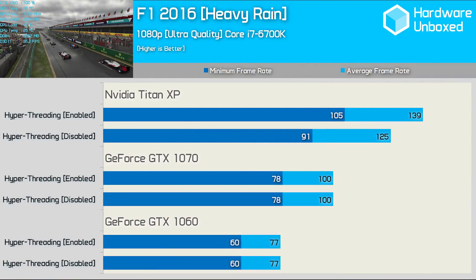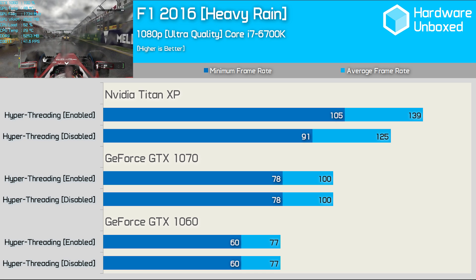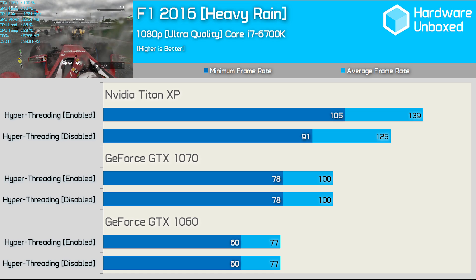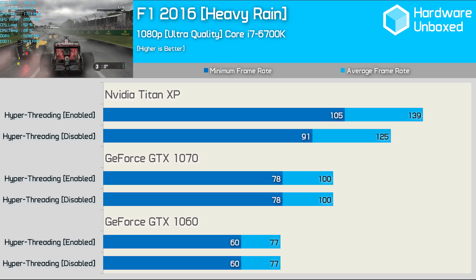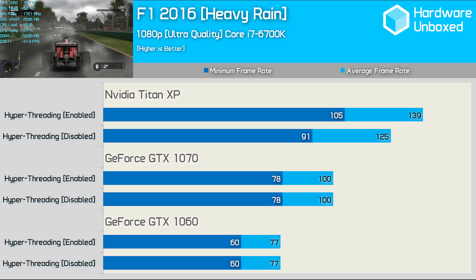First up, we have F1 2016, a racing simulator not really known for its heavy demand on the CPU. The built-in benchmark had our Core i7 6700K with hyperthreading enabled constantly loaded between 50 and 80%. Using the Titan XP, hyperthreading boosted the average frame rate by 11% and the minimums by 15% — a noteworthy increase. However, as soon as we downgraded the GPU to the GTX 1070, there was zero difference having hyperthreading enabled or disabled. This was also true when using the GTX 1060.